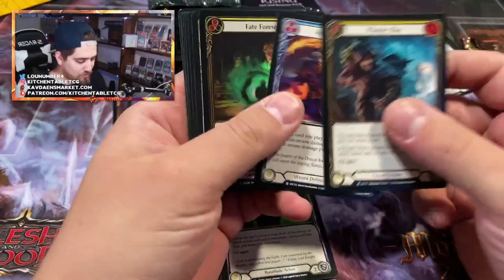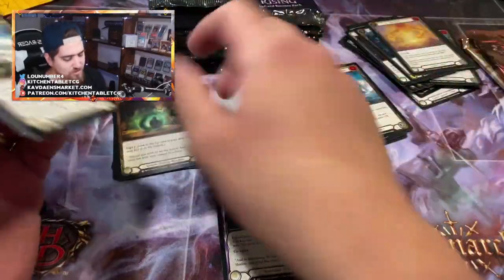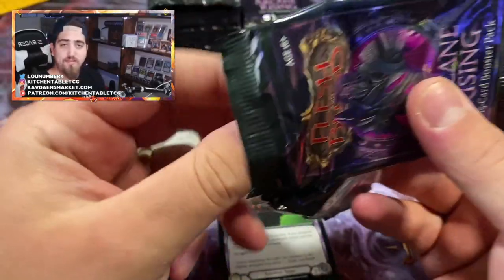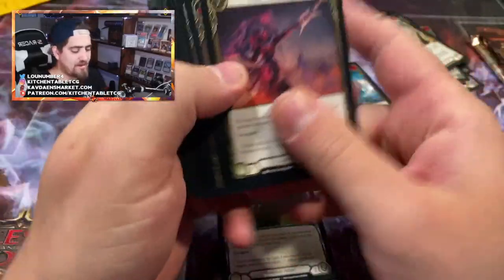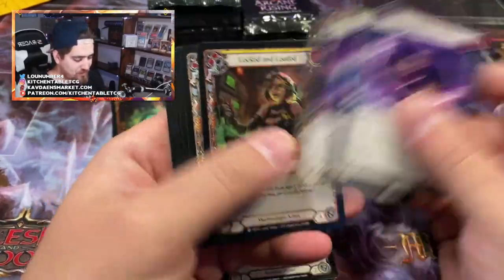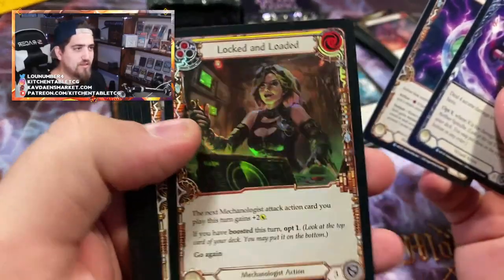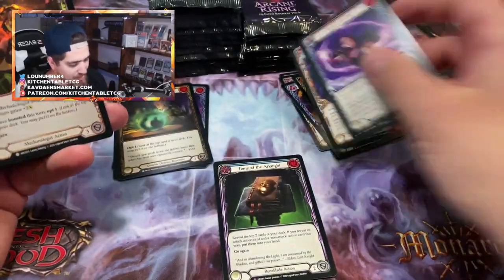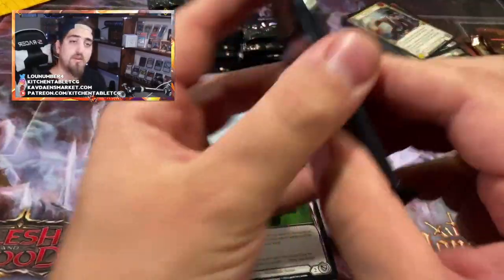Absorb, Aether, and a Fate Foreseen. It's an interesting topic — I might do a video about where the EV is in the set and how it all kind of floats to the top. Aether Sync foil, Locked and Loaded — the foiling is so cool on some of these Mechanologist cards. Everyone's gearing up for Road to Nationals and the Calling, which is driving prices on specific singles.